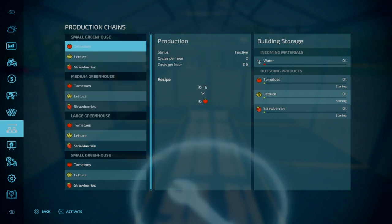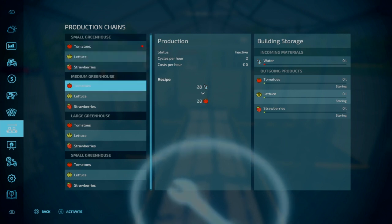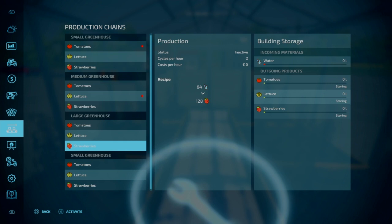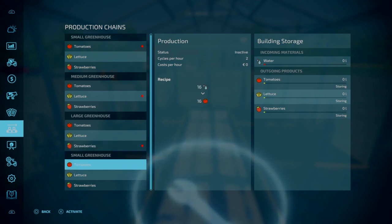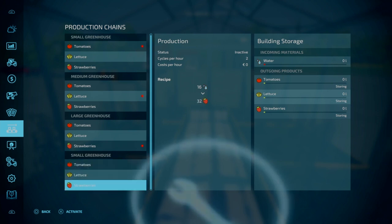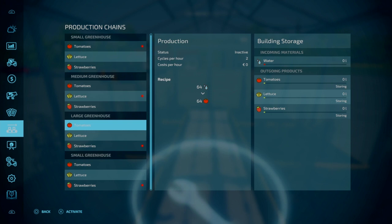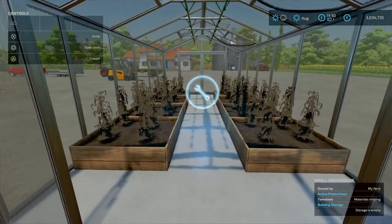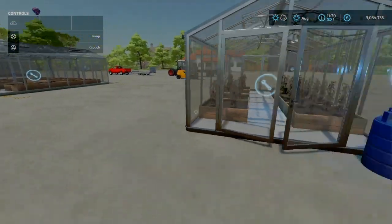For the small greenhouse we'll start off with tomatoes, the medium with lettuce, and the large we'll go for strawberries. And for the other small greenhouse further off, we'll go for strawberries. They all say materials missing.